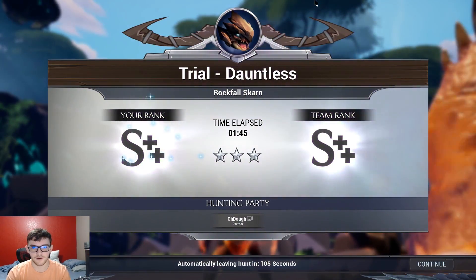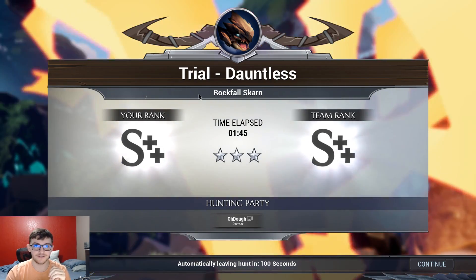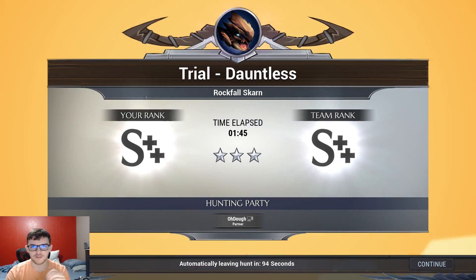If you have Bulwark Tonics and Ironheart Landbreaker, you're going to take almost no damage — you'll take damage, but you won't die. Instead of getting one-shot, you'll get pretty much quarter-shot or something like that.